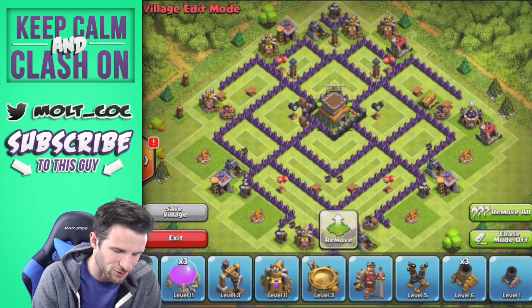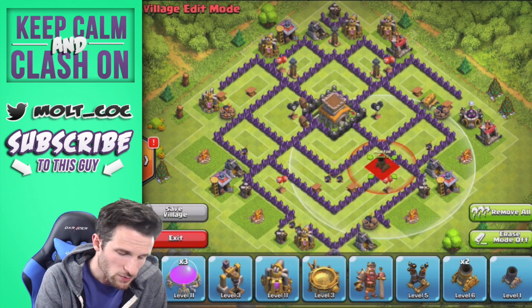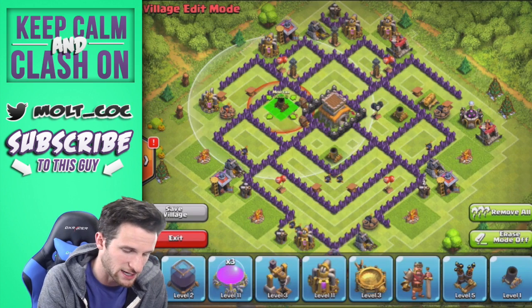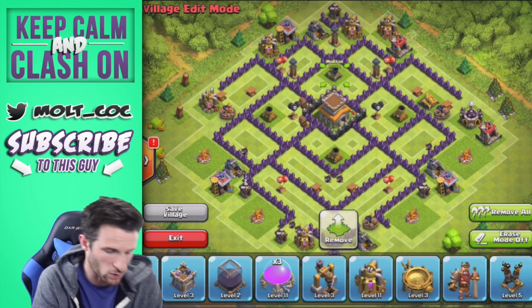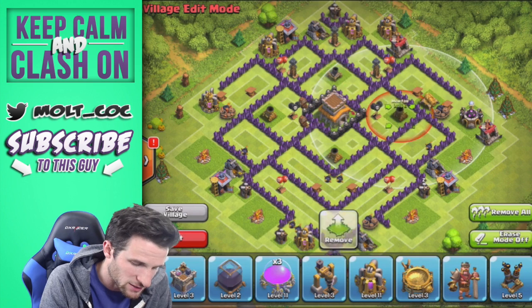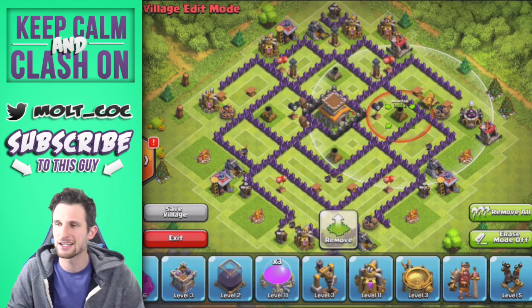We're going to bring in all four mortars. One of my mortars is sadly only level one — it's upgrading to level two right now. I don't gem on this account at all. You can see the mortars cover practically the entire base. This one right here covers about that range, so you can see how much that covers — we're looking good there.